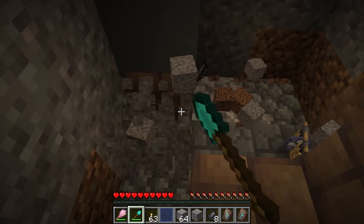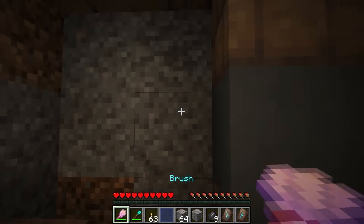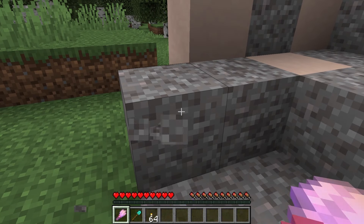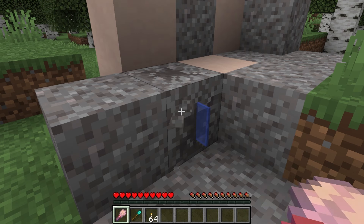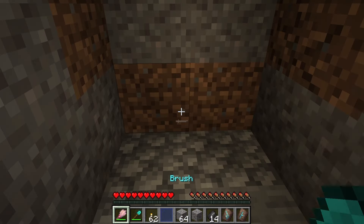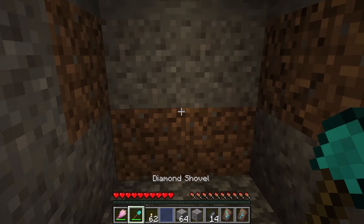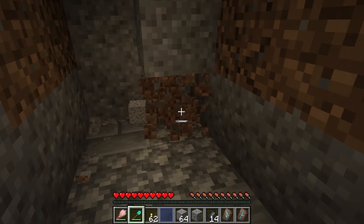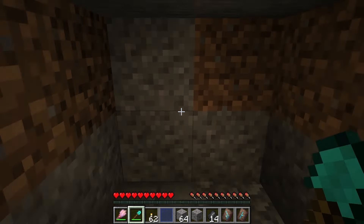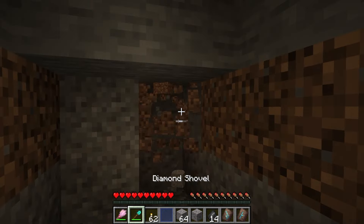I would suggest working from the top down, as you don't want to remove a block holding Suspicious Gravel and destroy it. Also, if you can't tell the difference between a gravel block and a Suspicious Gravel block, brush it anyway to see if the loot item will emerge. Once you hit the pathway, it should be easy to identify the different buildings. The key is seeing the difference between the terrain that generates around the Trail Ruins and the blocks that are part of the Trail Ruins.